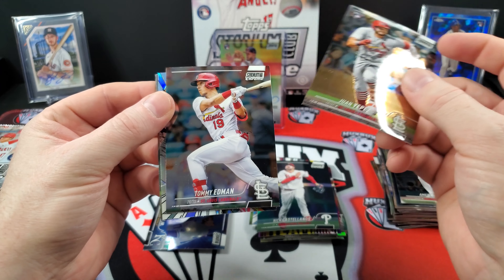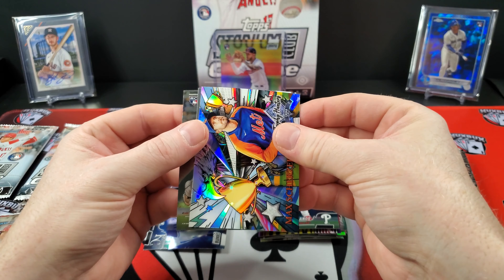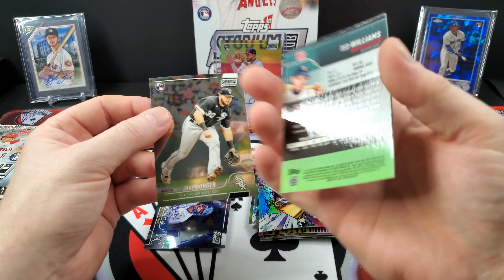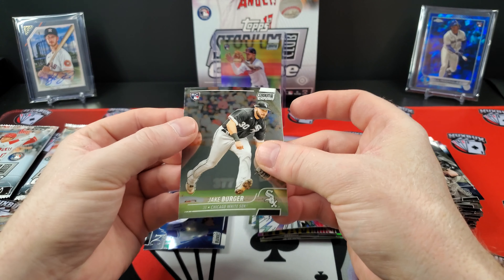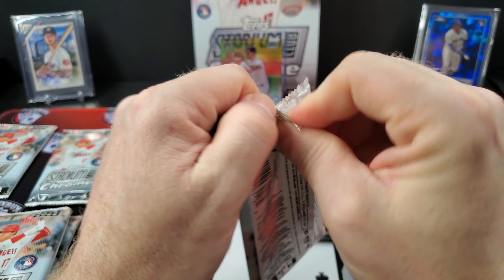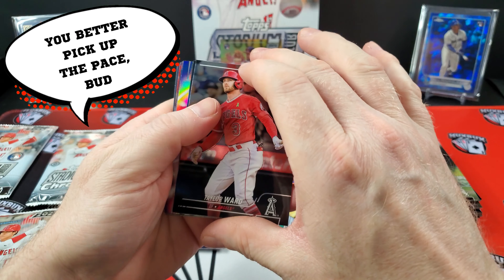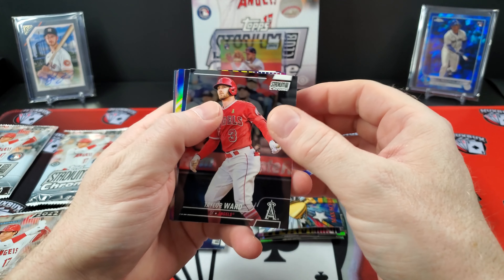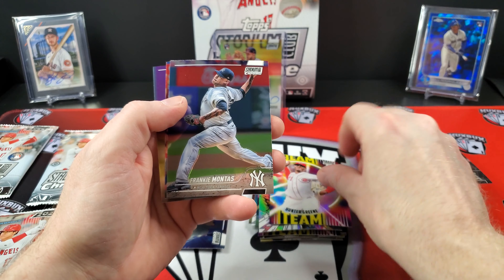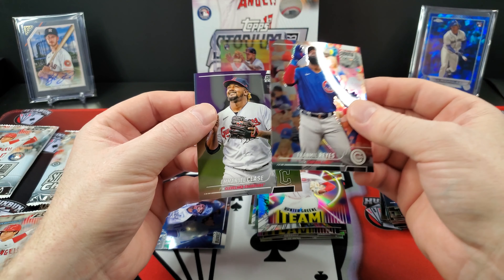Juan Yepez. If we're not pulling numbered cards out of this... That is a Scherzer Trophy Hunters. Ted Williams — that picture. And a Jake Burger rookie card. I've heard of people opening these and pulling five-plus numbered cards out. I think we might have our first one here. That's a Beam Team — it's hard to tell what's coming with this set. Hunter Green rookie Beam Team. Montas. Fermil Reyes. Emmanuel Clase.